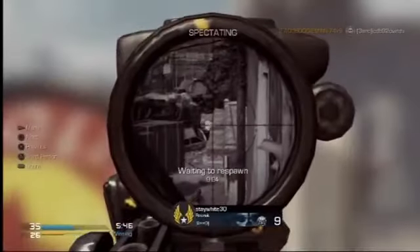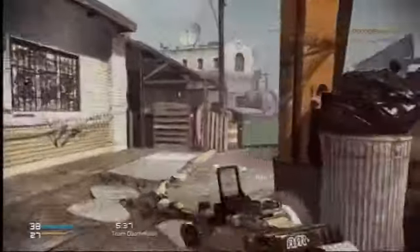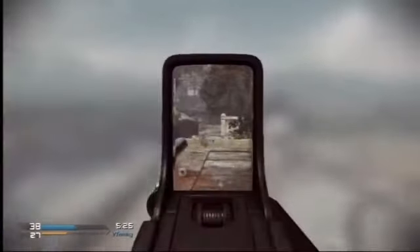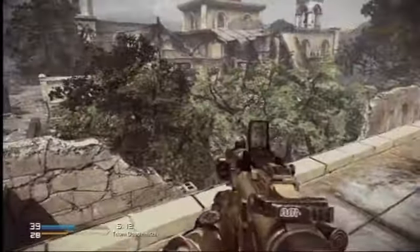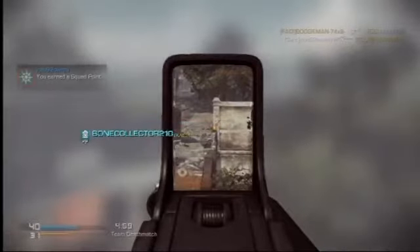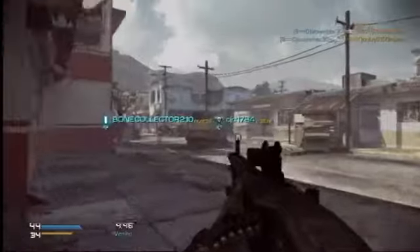Oh, you are a camper — but what have I been doing half the game? We went in and we are good. This is apparently how TDM is played: you hold one side of the map and don't get killed. This guy 'Stay White' is doing a pretty good job in his spot — he's twelve and zero in that spot.